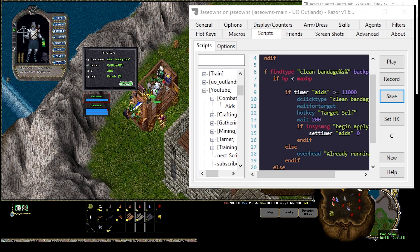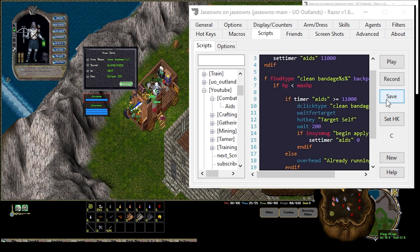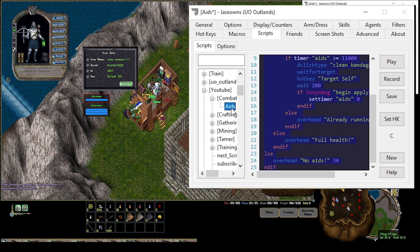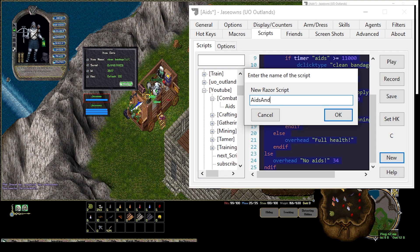That's it — this is your Bandage Self replacement. I'm going to save this as its own script called aids. The next thing we could do is make this a little more friendly to also do poison cure. So we're going to make a new one and call it aids cure.